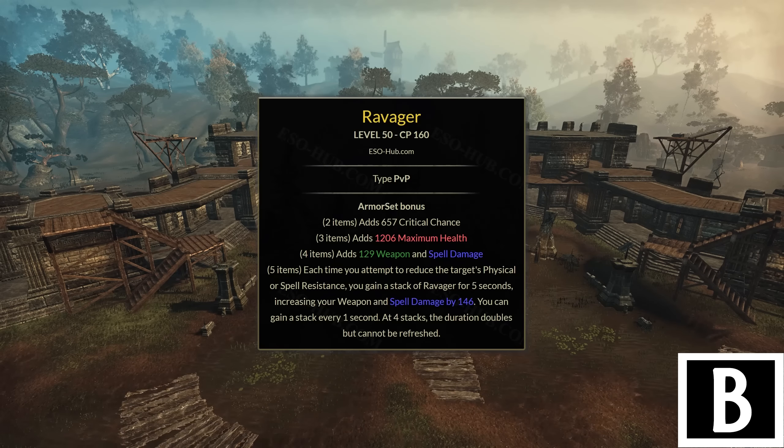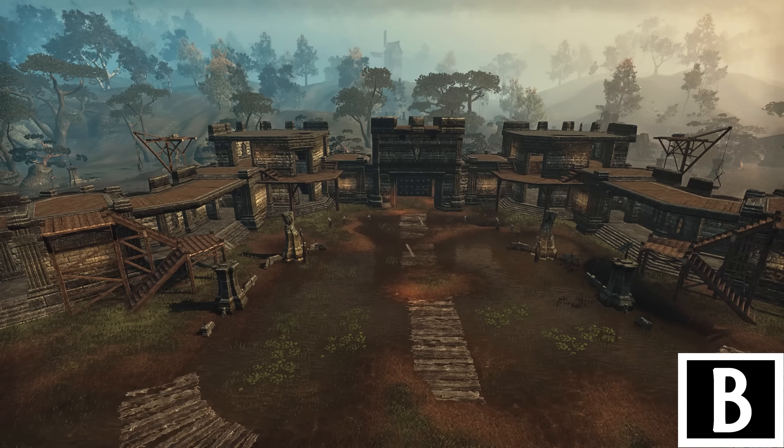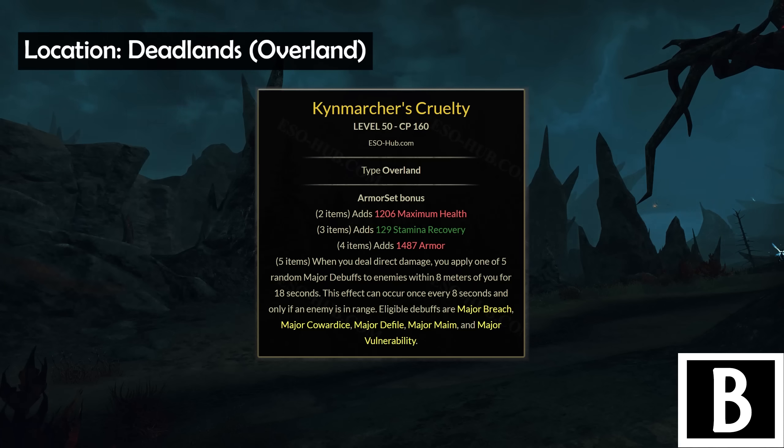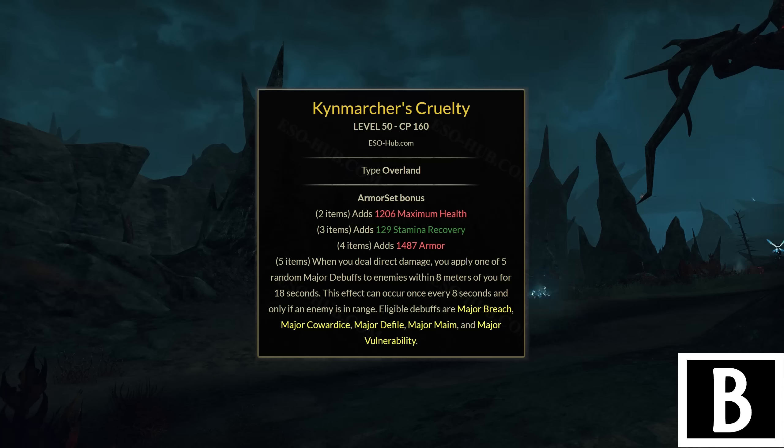Next up is Ravager. This is a double barred set not often used, but it's actually pretty stat dense — with all 4 stacks you get almost 600 spell or weapon damage, and its proc condition is met pretty easily by just using Razor Caltrops. It fits well with more brawling-oriented solar setups. It's similar to Yandir's Might in giving a bunch of spell or weapon damage. It is heavy armor though, which is sometimes not ideal when double barring. If you need an easy-to-get double bar set while already using one or more arena weapons, it's worth checking out.